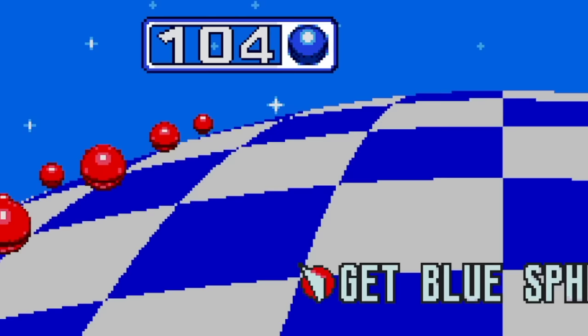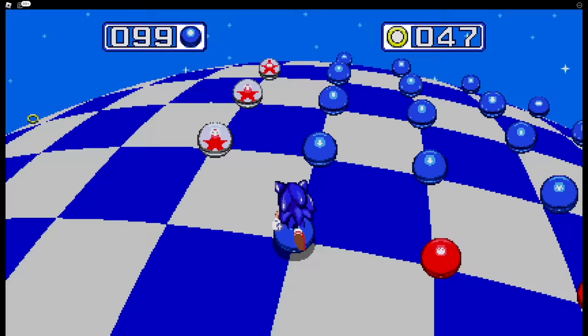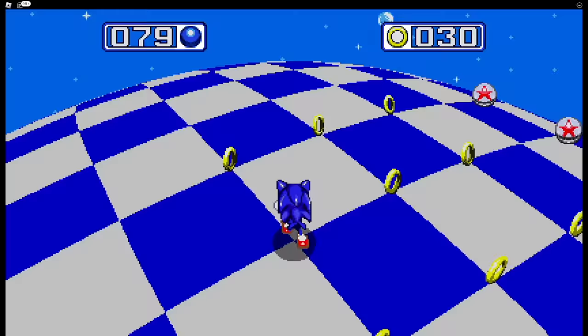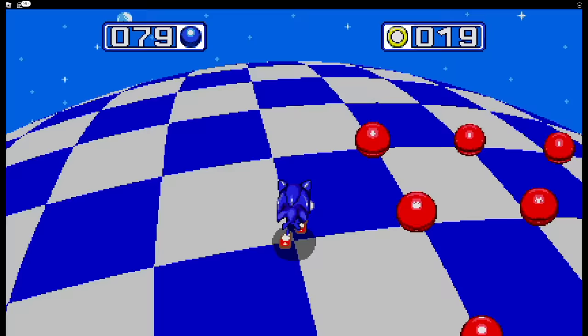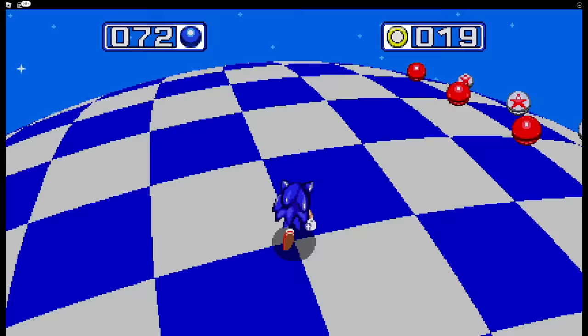This one's called Blue Spheres Escape — collect 104. That seems like too many. Well, this looks like a legit classic actual real bonus stage. This literally could be an original Blue Spheres stage. We got 72 to go. Very blue and white — I like the color choice. Very Sonic-y.